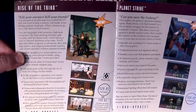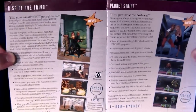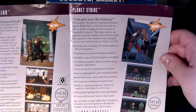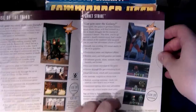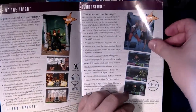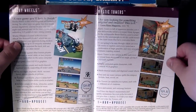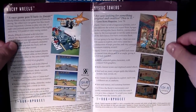We've got Rise of the Triad — a new one. 'Kill your enemies. Kill your friends.' I'm gonna get my mom to buy me that one. Good ol' Planet Strike, the sequel to Aliens of Gold, the Blake Stone game. And yeah, I've got those too. Also have Wacky Wheels — man, that was new back then. Mystic Towers. Exciting times for Apogee.